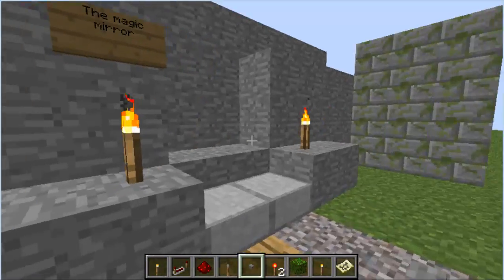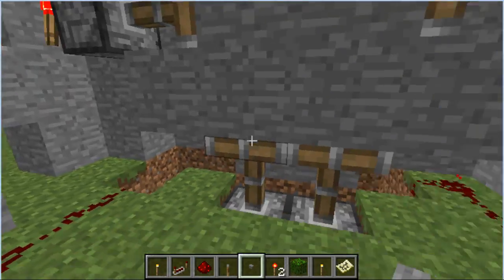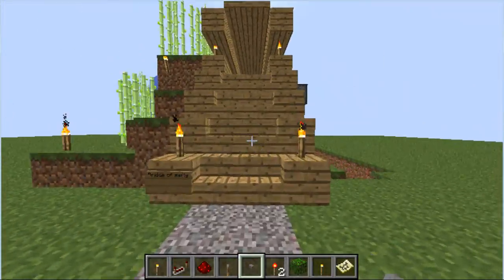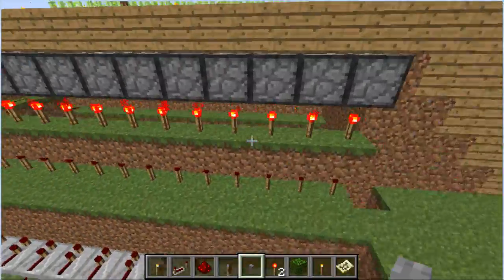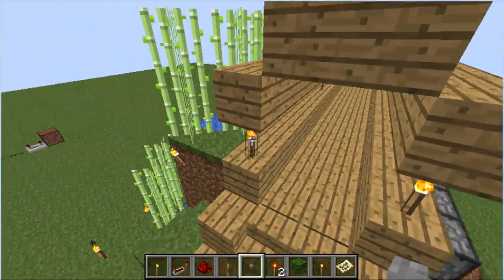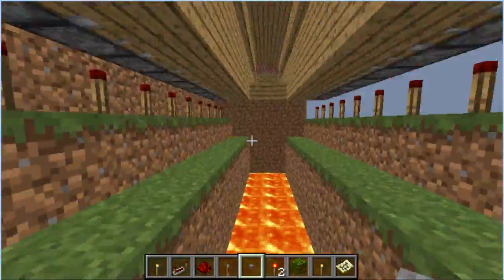Then we go over to the magic mule. And then the famous trap door type method. It's kind of like you're going to hit it no matter what — you can't really jump over it.